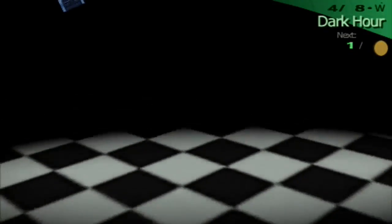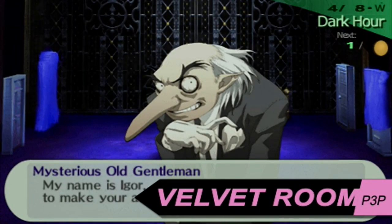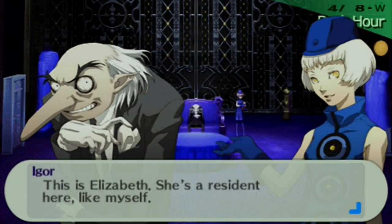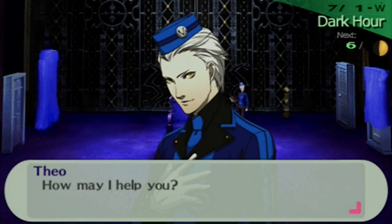In the Velvet Room, Igor is there to assist you in using your Persona. However, those who choose the female route now have the option of selecting a new guide. There's Elizabeth, the original assistant from Persona 3, or Theodore, the newly added character for P3P.